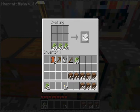You just need three reeds across to make pages, three pages going up to make a book, and three books across along with some wood to make a bookshelf.